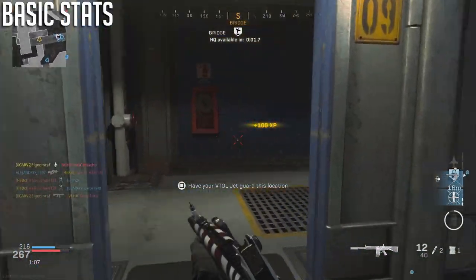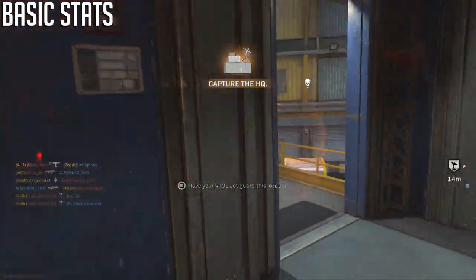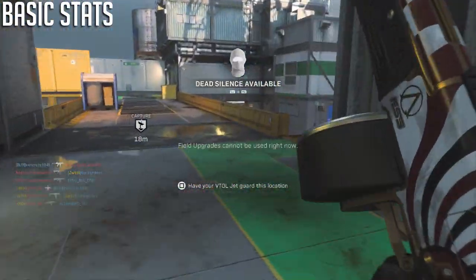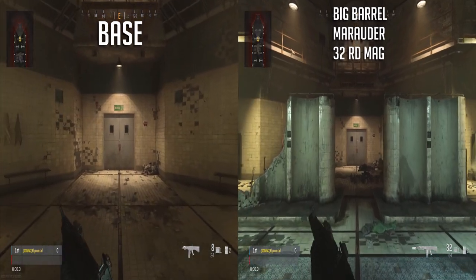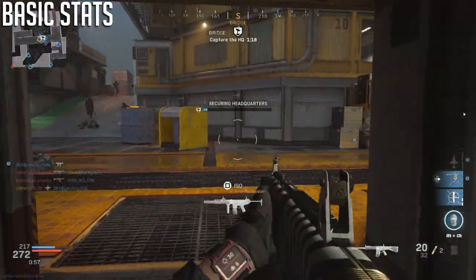Looking at range-affecting attachments, the Influx Barrel gives about 9% more range and only hurts ADS time. The Torrent Barrel bumps it up about 15%, taking max damage range from 3.3 to 3.8 meters. The Marauder Suppressor gives 27% more range, up to 4.2 meters. Combining those gives 42% more range, a strong combination — but both the Marauder and Torrent Barrel hurt ADS speed and movement speed noticeably.